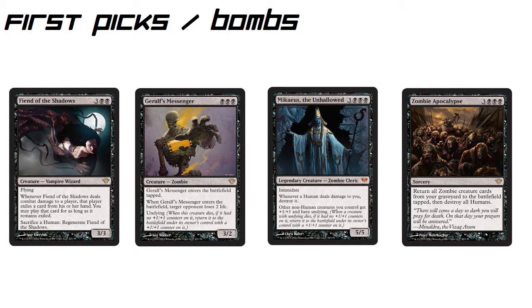Next we have Zombie Apocalypse. Everything about this card is just funny and awesome. The only thing I don't like is that it's a sorcery, but it does cost 6. If you make it to turn six with black — which I'm sure you will, because black has a lot of protection — you can return all zombie creature cards from your graveyard to the battlefield tapped, then destroy all humans. The flavor on the card is just awesome. Those are your first picks, so let's move to the next section.